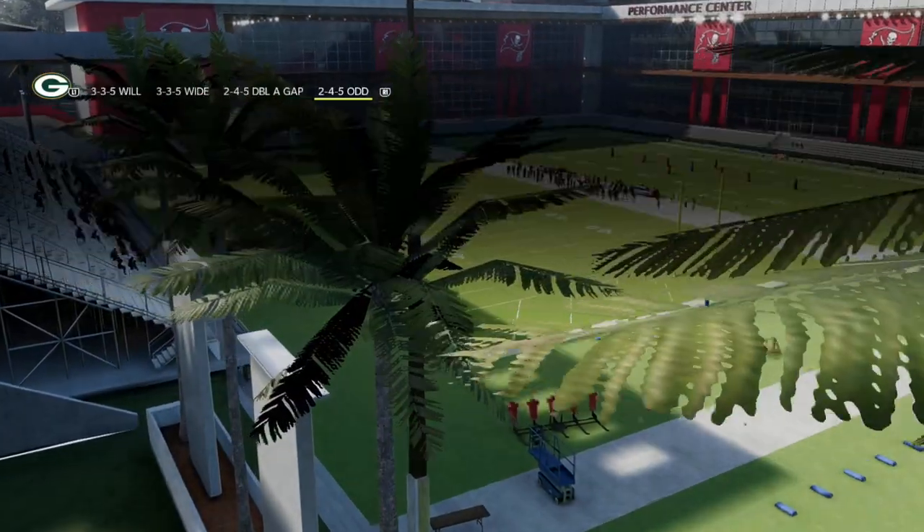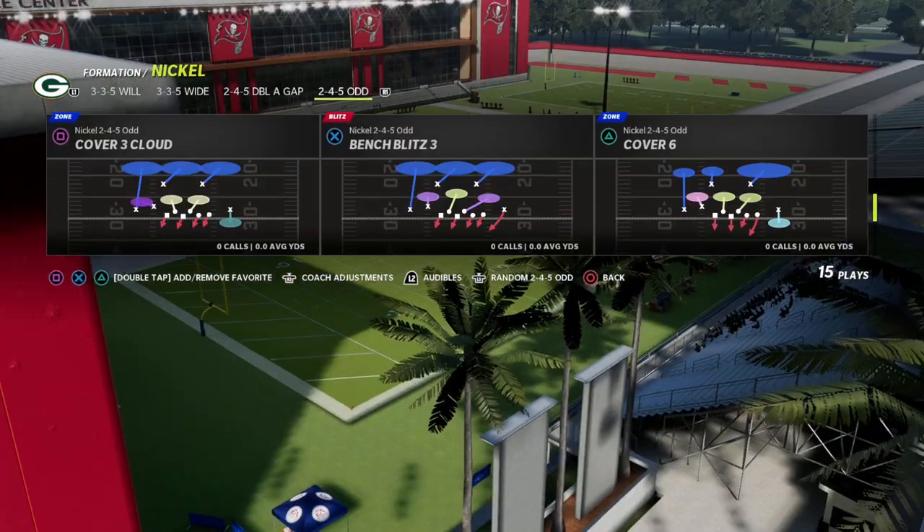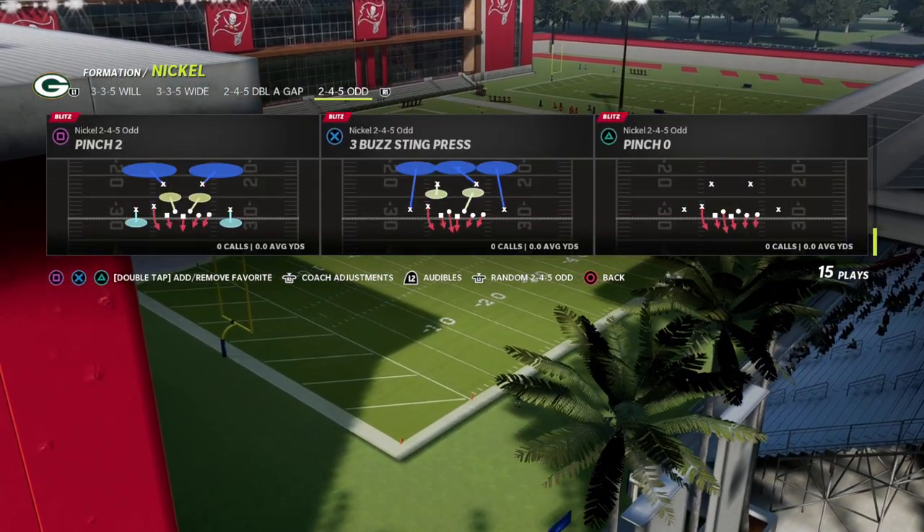Okay, so this is the best defensive concept in Madden 23, and it's the best blitz in the game by far — Pinch Two out of Nickel 2-4-5 Odd.